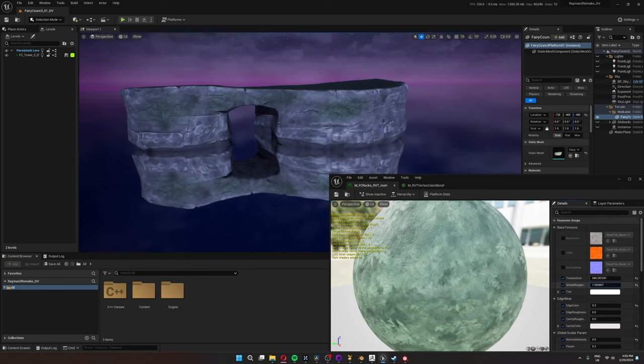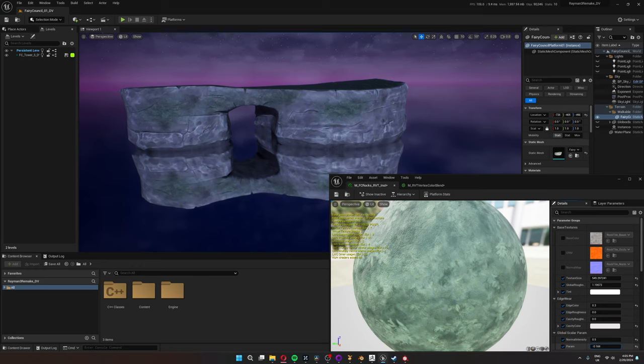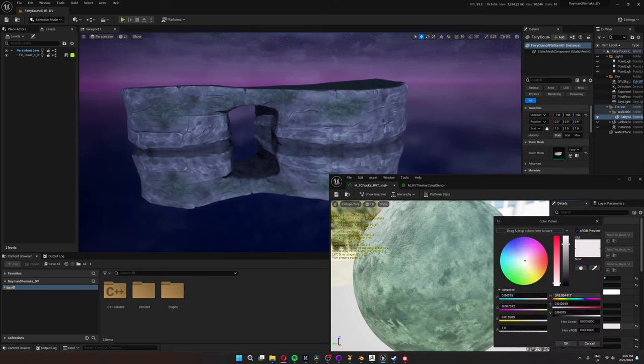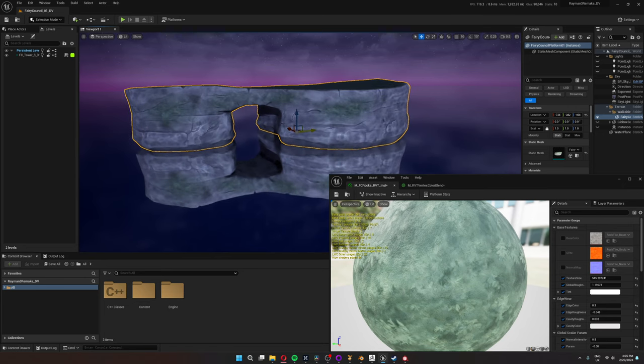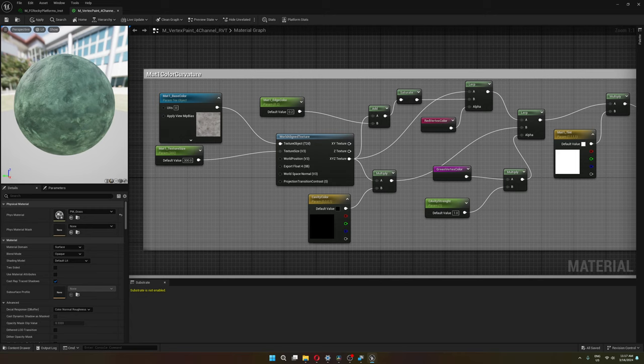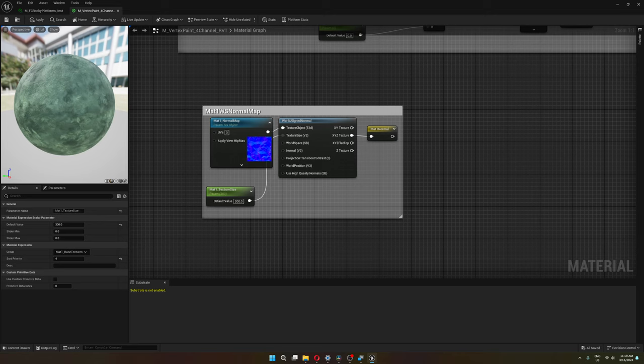In the material instance I can change the global roughness, give a tint to the rock, change the contrast of edges, change the color of just the cavities, or change the roughness of just cavities or edges. I also opted for triplanar mapping, which makes sense for environment pieces that don't move, and means I don't have to unwrap these nanite meshes. Unreal Engine already has a node called World Aligned Texture that handles triplanar mapping, and World Aligned Normal for normal maps.